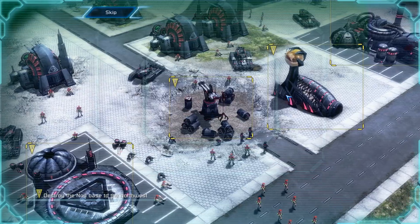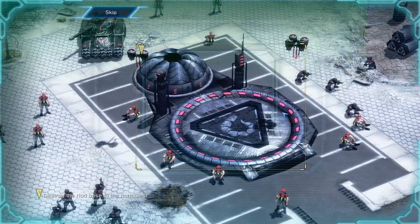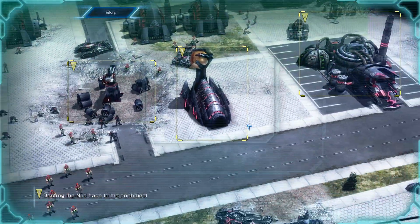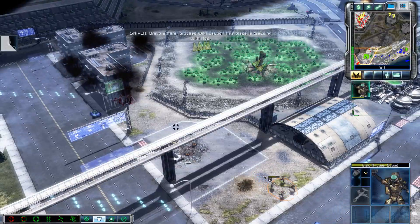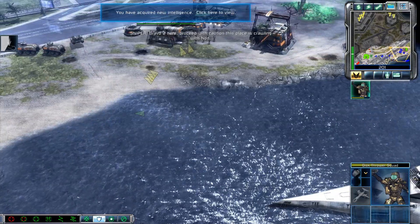Nod is controlling the area with a large base to the northwest. The base is well defended against ground attacks. Bravo 2 here — proceed with caution, this place is crawling with Nod. Intelligence ready.